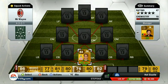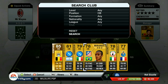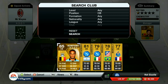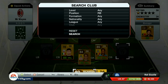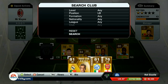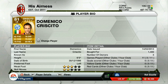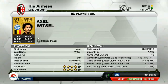In goal we have the overpowered Joe Hart, got him for 29,500 coins. At left center back we went with Salvatore Bocchetti - very good center back, got him for very cheap at 1,000 coins. Right center back we went with Kompany for 43,000 coins - probably the second most expensive player on the team. Right back position we went with Richards, very cheap now at 1,900 coins - was going for about 10,000 earlier in the year. Left back we went with Domenico Crisito.